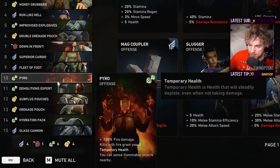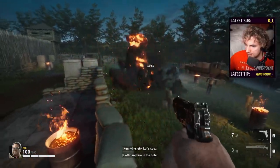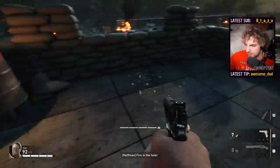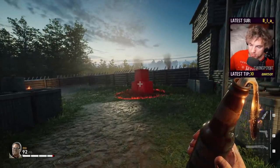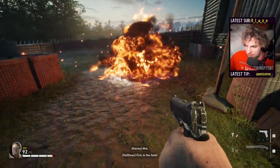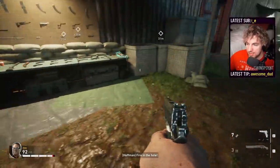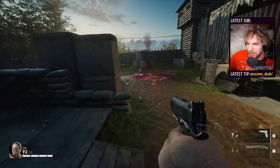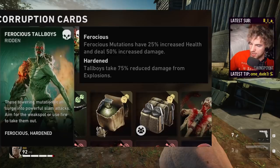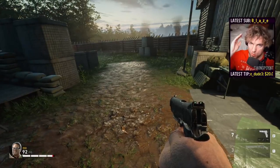Something important to note about Pyro and Molotovs: grenades do more damage on a direct hit and less if they land nearby — but Molotovs are the exact opposite. If you have a Molotov, you don't want to throw it at your target. You want to throw it in front of your target and have them run into it, because it does way more damage that way — at least double. Also, Tallboys and Bruisers take a lot more fire damage than most enemies. So if your Tallboys are hardened — meaning they take 75% less explosive damage, which happens pretty often — Molotovs become a really good way to deal with them. Throw it in front of the Tallboy and let him walk into it.